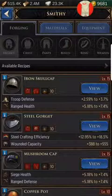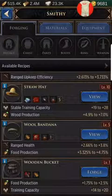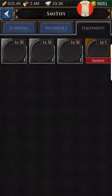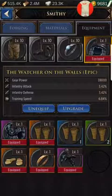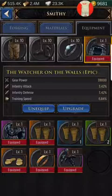I went to the wooden bucket and made three wooden buckets. Now you'll notice that just gives me food production and training capacity. So when I was finished with that, I went to the equipment and chose specifically this piece right here, and then I had three wooden buckets.